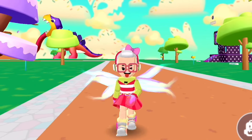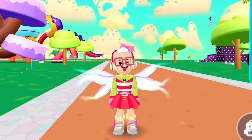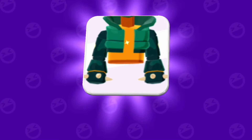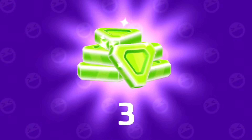Okay, now let's open the fifth mystery gift first. Guess what it is? Wow, a green dinosaur costume! It's so cool. Oh, three gems. I love it.